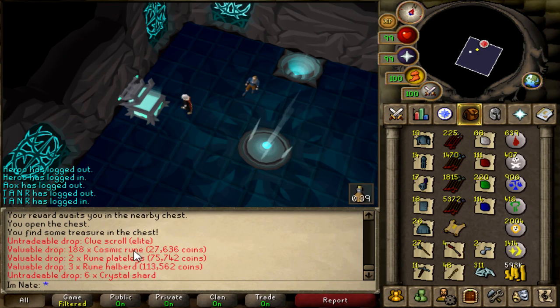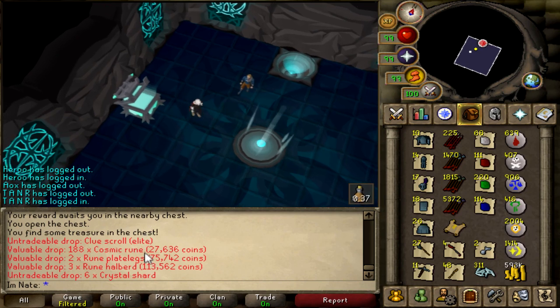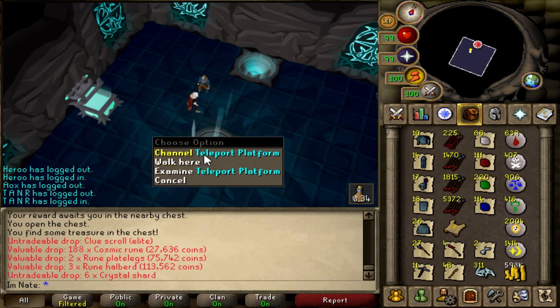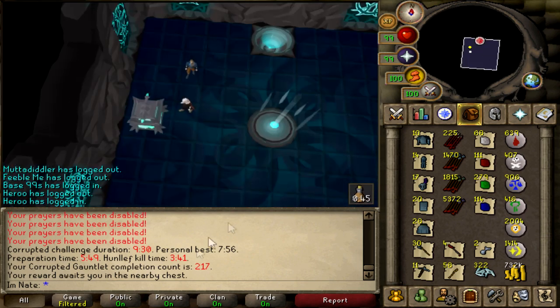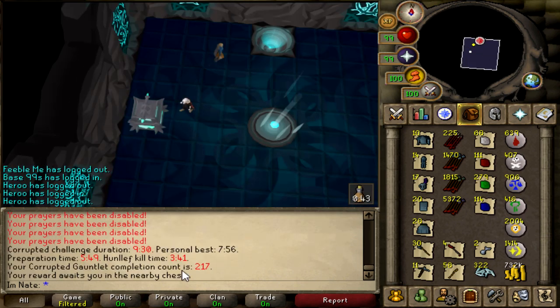Then we have the first elite clue of the 10 hours coming in at just about the very end — only 30 minutes left, about 20 seconds left on the 10-hour timer. So I'm just going to go ahead and end it here. Last kill count was 217 corrupt gauntlet completions.